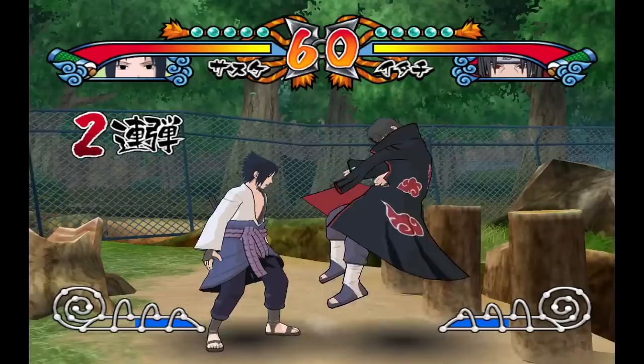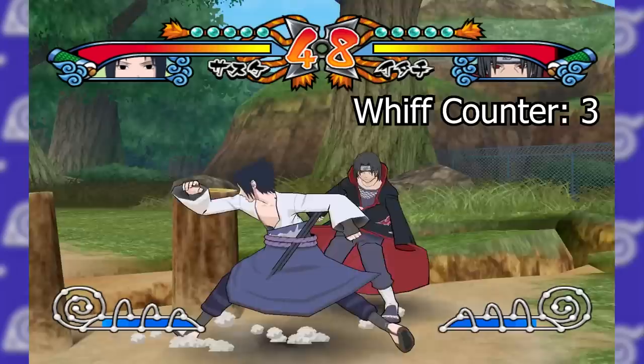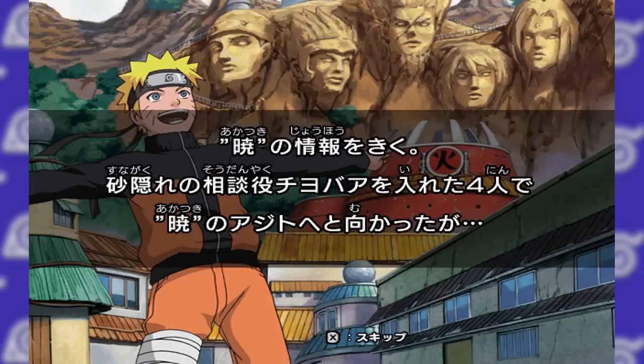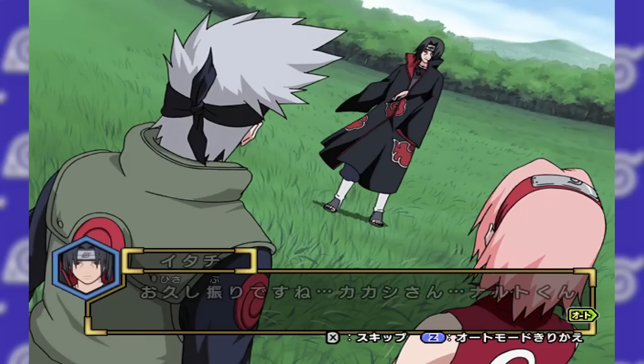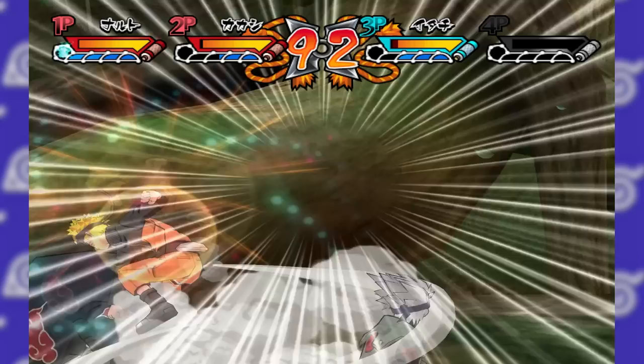Naruto Shippuden Gekito Ninja Taisen EX2 was released for the Wii in 2007. This game basically just feels like the last game I covered — it feels like they just updated the story mode and removed the minigames. I know a lot more probably went into it, but it really does feel like something you'd see as an expansion update in a modern game, just packaged by itself. The story mode is almost identical in presentation to the previous one and covers up until around the Tenchi Bridge arc. Unfortunately, half the story mode is just the Kazekage rescue arc once again.